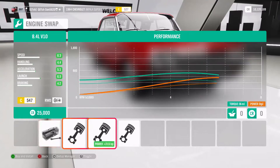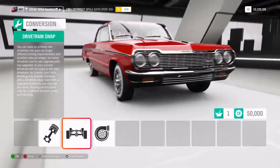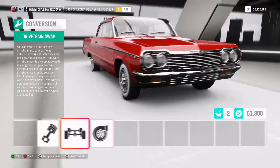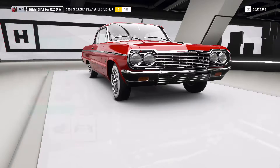So what engine swaps can we do? We can pretty much afford to do any of them, so I guess we should go with a V12 — that's the most powerful. I'll go with a V12. Twin turbos. I'm just going to fully upgrade it first, see what that comes to, and then if it's over budget I'll downgrade it.